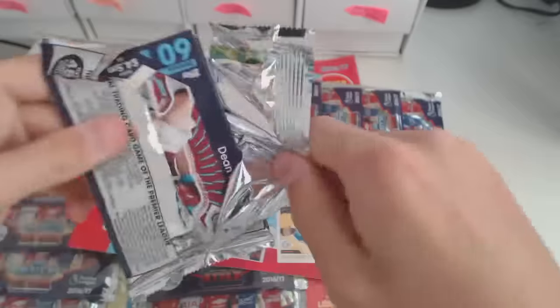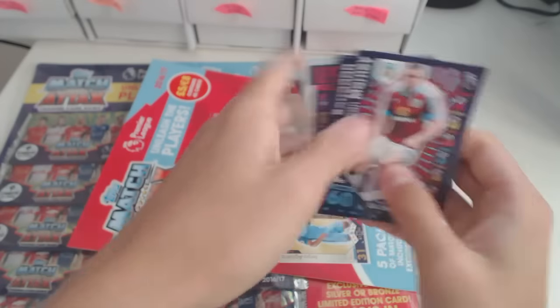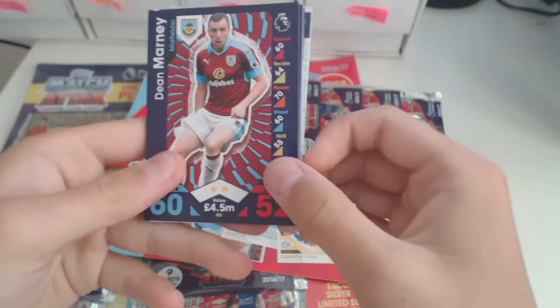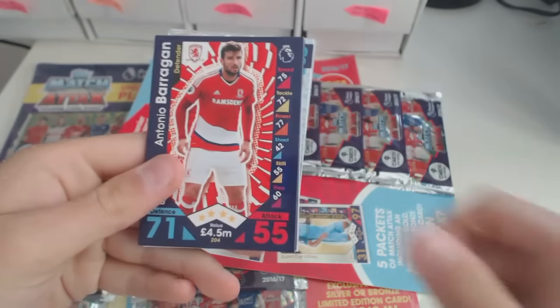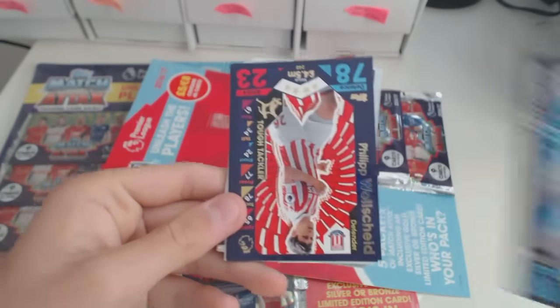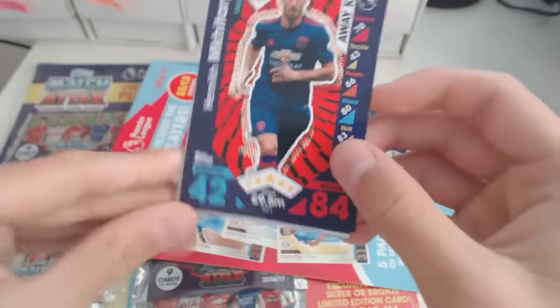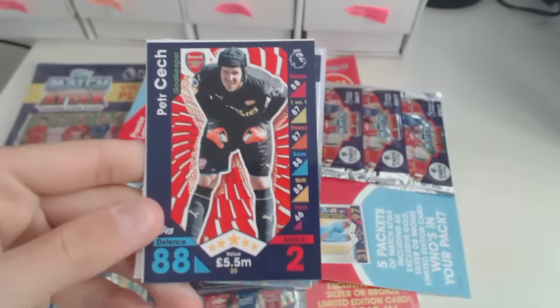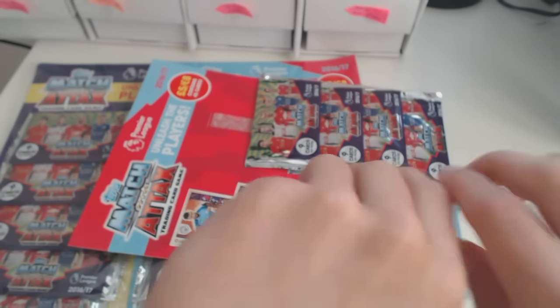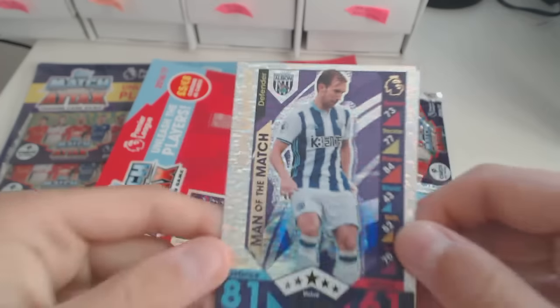First packet in. I'm so excited. I'm not sure if there are normal 100 Clubs this year or if they're just retro ones — but we'll find out. We've got a Din Marnie, Barragan, Van der Hoorn, Kevin Mirallas, a tough tackler Wolfsheid, Henrik Mkhitaryan again, Petr Cech, a code card. A man of the match — Craig Dawson from West Bromwich Albion. It's really hard to see but it is Craig Dawson.